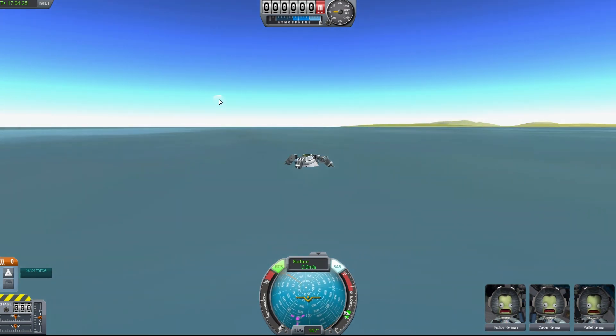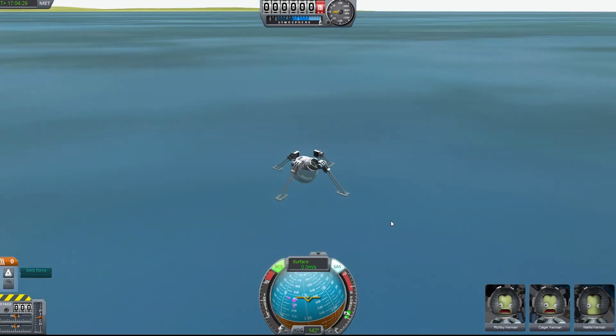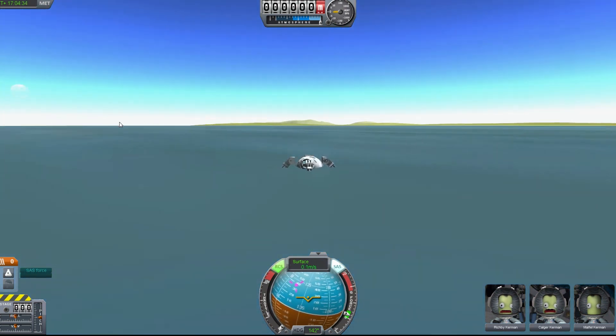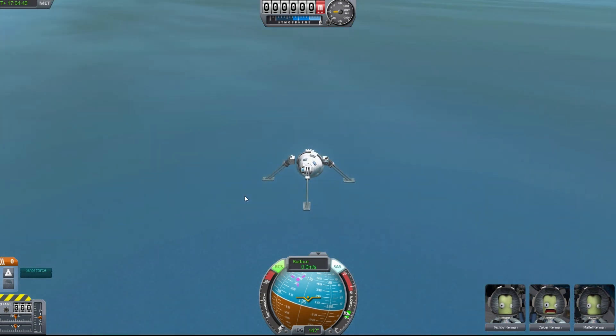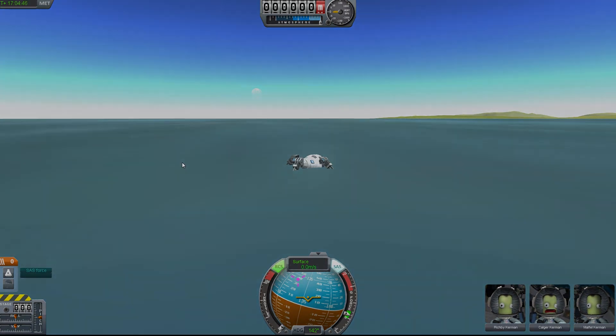That's where we just were - right in that dot, right in that crater. Landing gear survived - they're tough. I hope you guys enjoyed this three-part tutorial, and I hope you build a lot of really cool ships. If you do, let me know. See you later, bye!